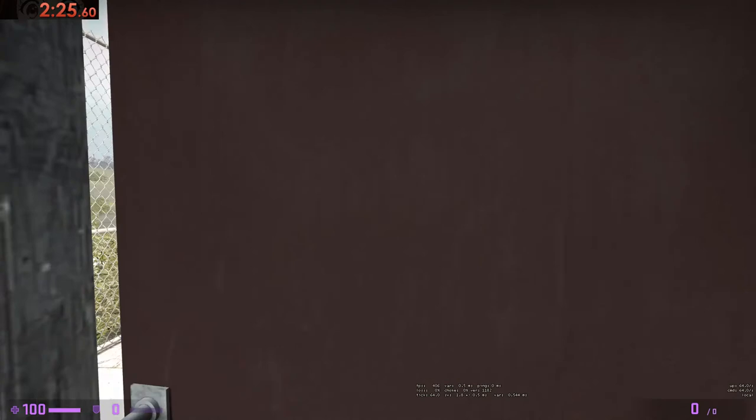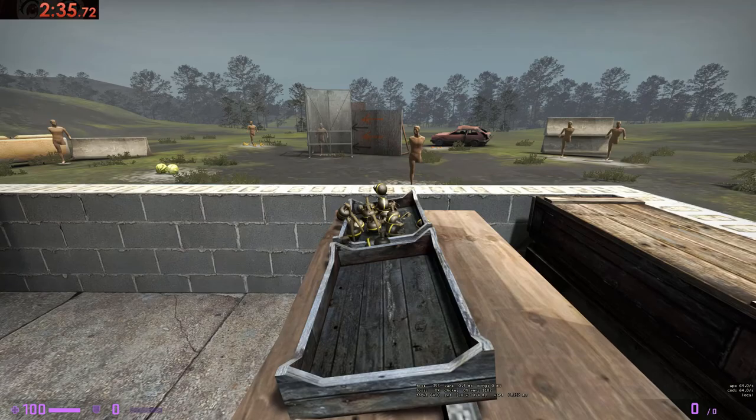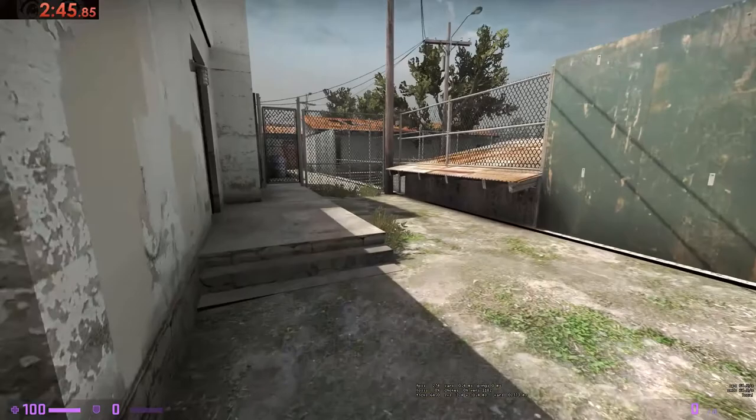Now let's head on over to the grenade range and see how you do against some plastic mannequins. We set up this field so you can play around with the high explosive grenades. Take your time, throw as many as you want. But before you can leave, you have to take out the mannequin in the cage. There are many different types of throwable weapons in the field. Nice job.